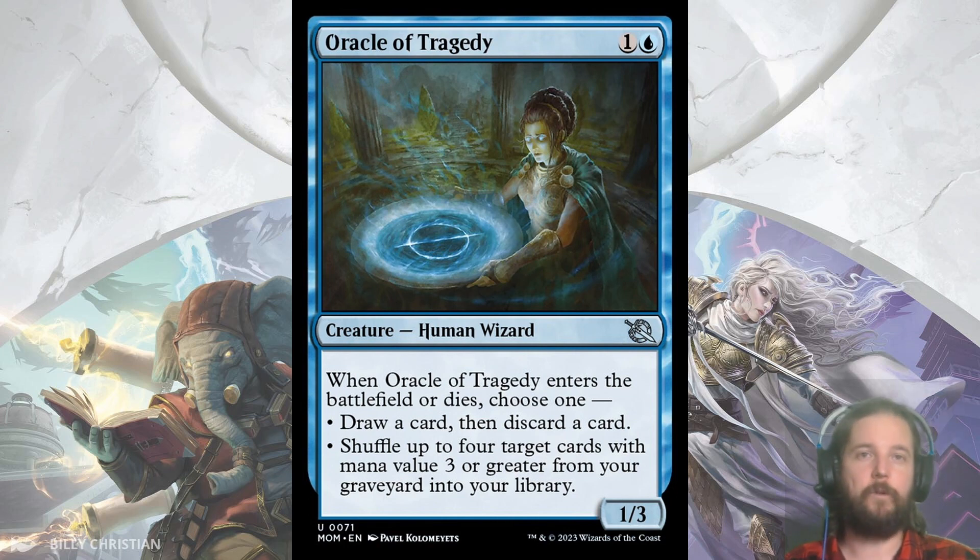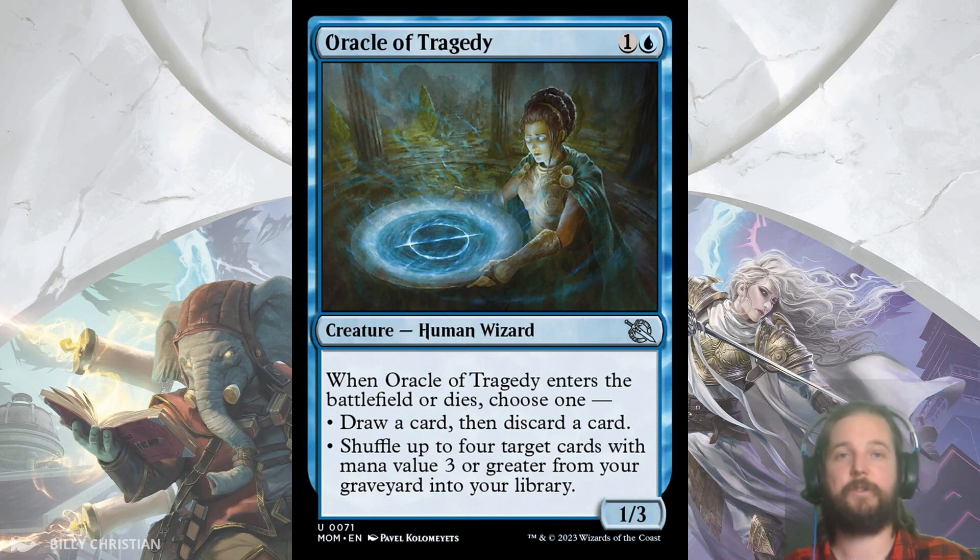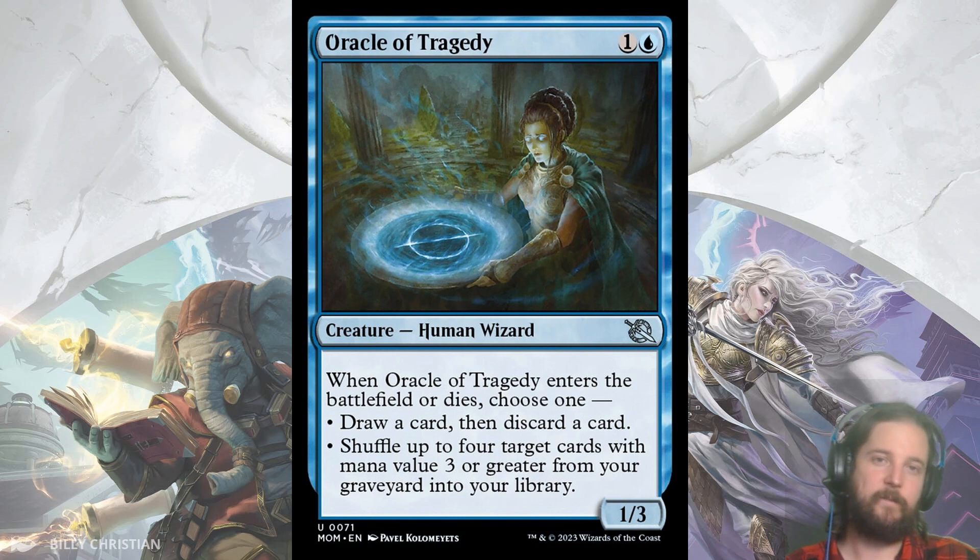Next up we have Oracle of Tragedy, a 1/3 for 2 with a looting ability. 2-cost rummagers from previous sets like Scrapwork Mutt and Axiom Engraver were both top performers, since smoothing out your early plays is incredibly beneficial. And loot — where you draw before you discard instead of after — is better than rummage. The second option to shuffle your best 4 cards with mana value 3 or greater back into your library will happen less often, but late in the game it might be just what you need.